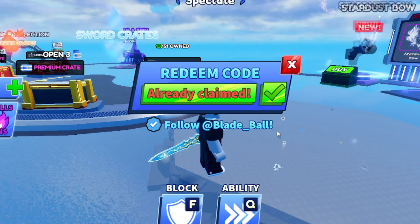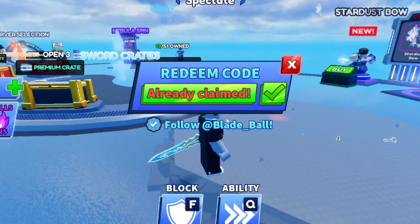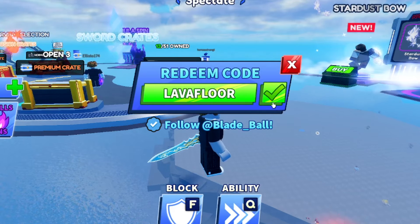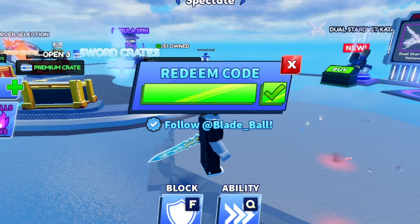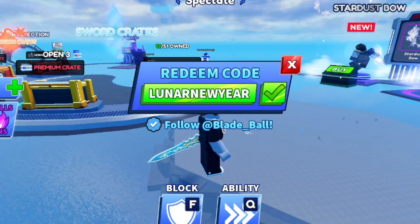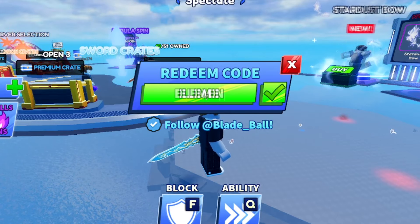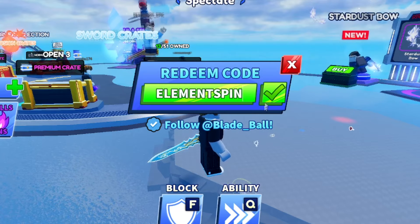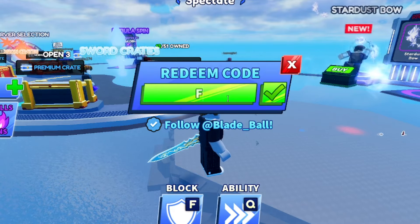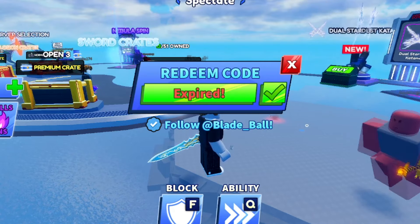Tournaments W is another working code — go grab it for yourself. The next one is 'lavafloor' — L-A-V-A-F-L-O-O-R — and that says invalid, so that one no longer works. Then we have 'lunarnewyear' — L-U-N-A-R-N-E-W-Y-E-A-R — already claimed for me but that should still work. We also have 'elementspin' — E-L-E-M-E-N-T-S-P-I-N — already claimed but that still works as well.